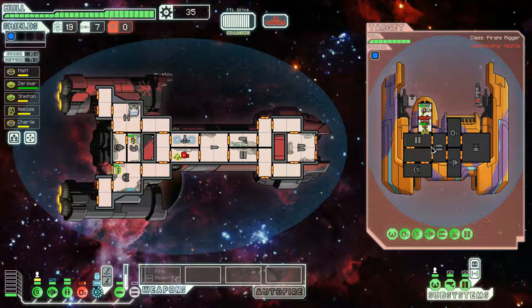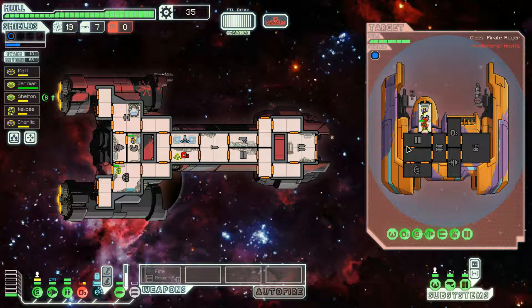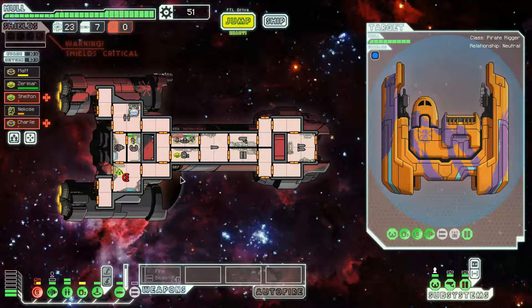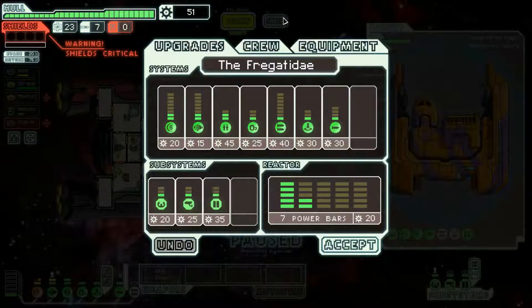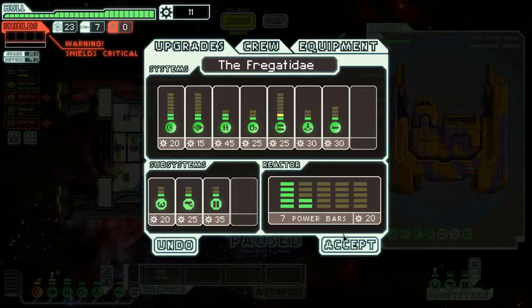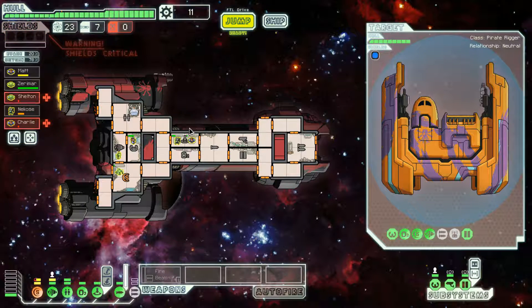If the enemy has a clone bay that makes things difficult. I need more Mantis crew members. I basically have the Mantis ship but a little bit better — that's the way to look at this. Honestly, it's the Mantis ship but a bit better. Let's improve that. Charlie, although you've lost a good bit of your skill, you haven't lost it all.